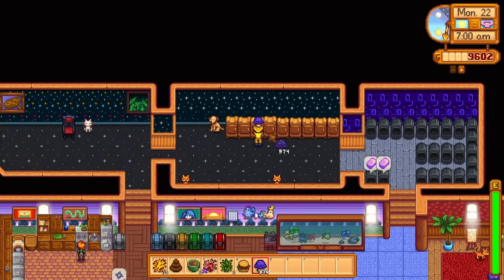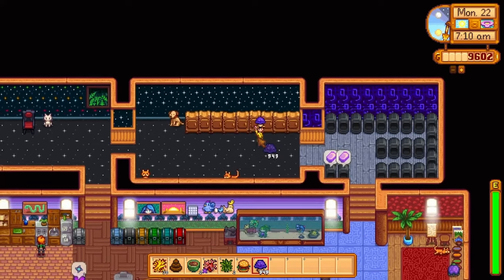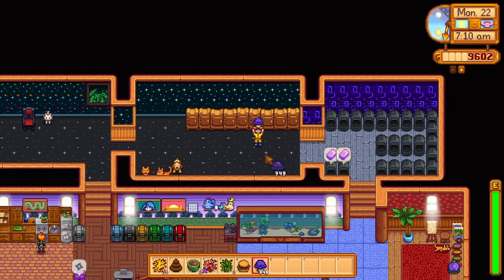First up is the dehydrator. The dehydrator can be built using wood, clay, and fire quartz. It's another type of artisan equipment like a mayonnaise machine or preserves jar, and it dries out foods. If you pick the mushroom cave, you get a dehydrator for free. A dehydrator can make dried mushrooms using five of any positive energy mushroom.